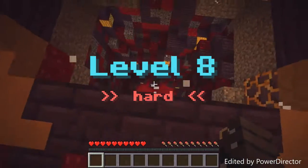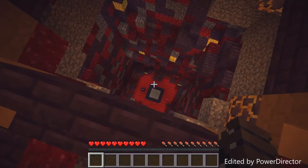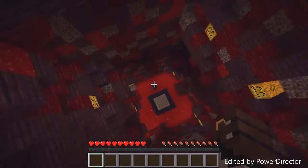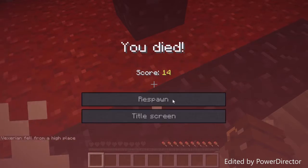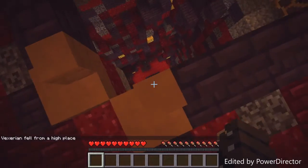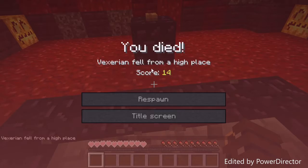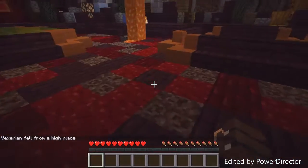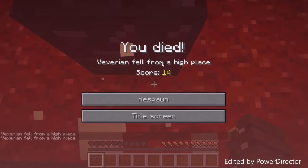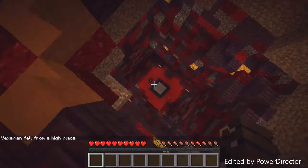Alright, one more level — final level! Where do I go? I don't understand — do I have to click the button while falling? What — where do I go? Okay, I probably have to like click the button while falling. No — you gotta click the button. Just gotta click the button. Why did you throw a button at my face? I can't hit the button!